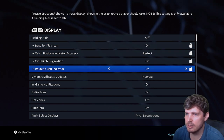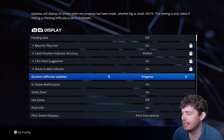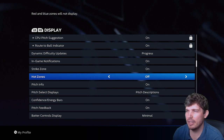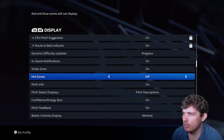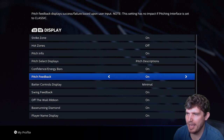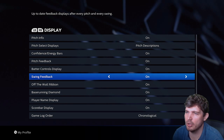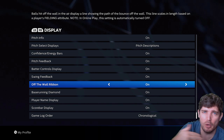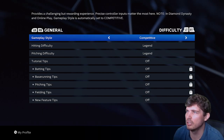Display: keep these things off — take them all off. Dynamic difficulties: I don't use them, so doesn't really matter. In-game notifications: on. Strike zone: on. Hot zones: off — hot zones don't seem to make a difference, though they are cool to look at. Pitch info: on — you definitely want to see your pitch info. Pitch select displays: pitch description, confidence — yes. Pitch feedback: yes. Batter controls display: minimal. Swing feedback: definitely on — make sure this is on, as it's default off. This way when the ball hits the wall, you know which way it's going to bounce and can line yourself up. Base running diamond: on. Player name display: on. Scoreboard display, game log order: chronological.